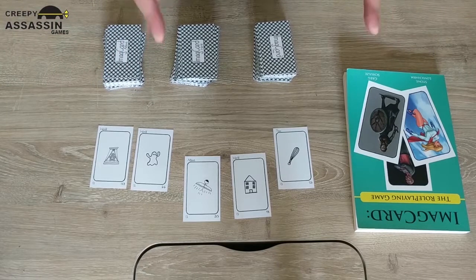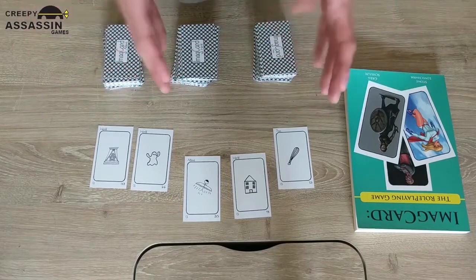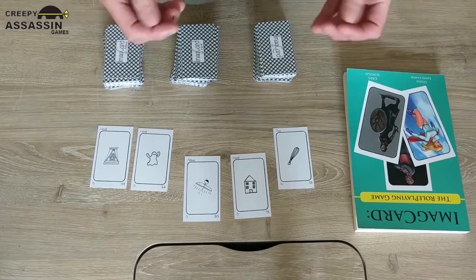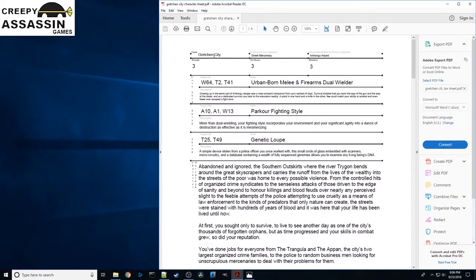Now we have a completed character. What you do after this is take all the information you've developed and write the character paragraph, which describes who the character is, what they can do, and gives a basic script for how to play that character. This is Gretchen City — that's not a real last name, it's just what anyone without a family name is called in this world. She was born in a city, her profession is street mercenary, and her ethnicity is Trangu-keyed, meaning she is genetically keyed to the Etrangu city. She has the usual three wounds, three setbacks, and three blunders of any starting character.